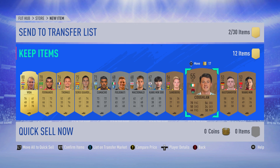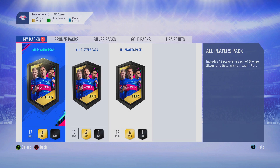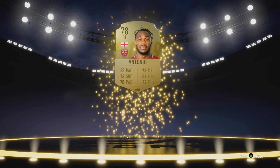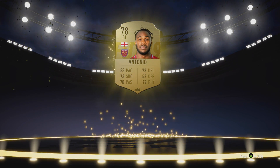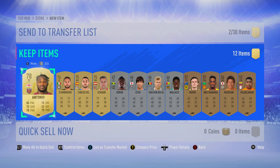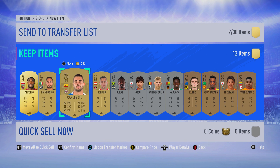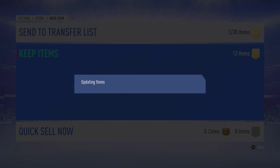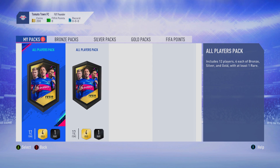The rest of the players include Fernando from Spartak and Thomas at centre-back — pretty average. In the second all-players pack, the player that pops up is a striker from West Ham. It's not Andy Carroll — it's Michail Antonio. His card stats aren't quite as good as last year and there does appear to be a pace downgrade, but he still has four-star skill moves and good physical and pace at 83. He was probably around 10k last year, so maybe 5k or 6k this year — I'll take that.